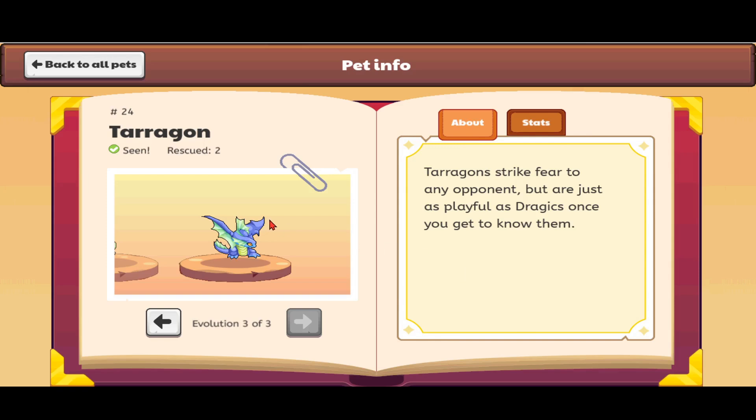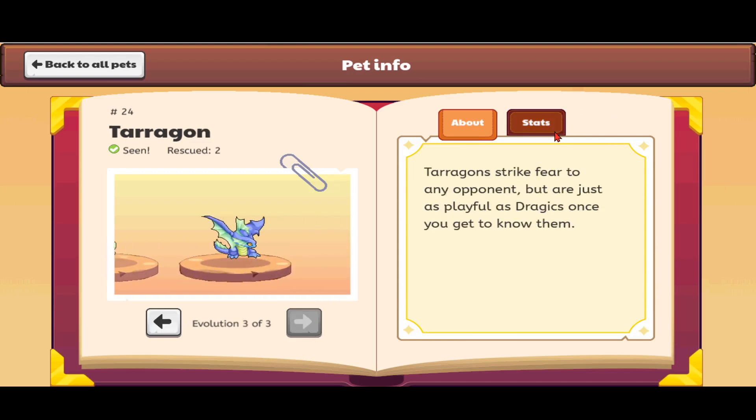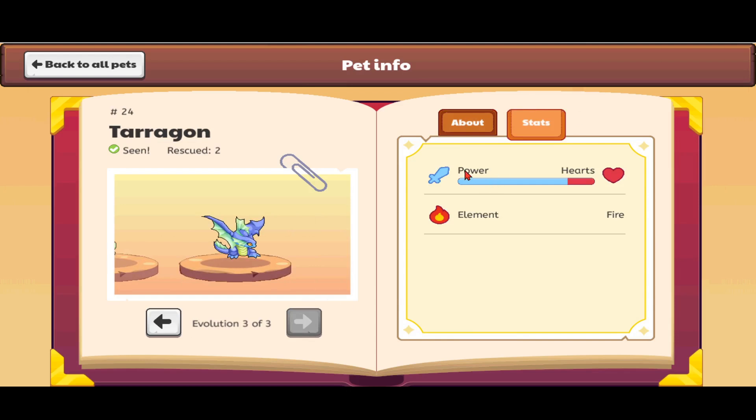He has wing hooks which all dragons have, tiny pointed feet claws, and a scale pattern on his belly which looks really plump and squishy. Terrigans strike fear into any opponents but are just as playful as Dragics once you get to know them. If you evolve the Dragic two times you get the Terrigan. It's one of the most powerful pets in Prodigy — look how much more power than hearts it has.